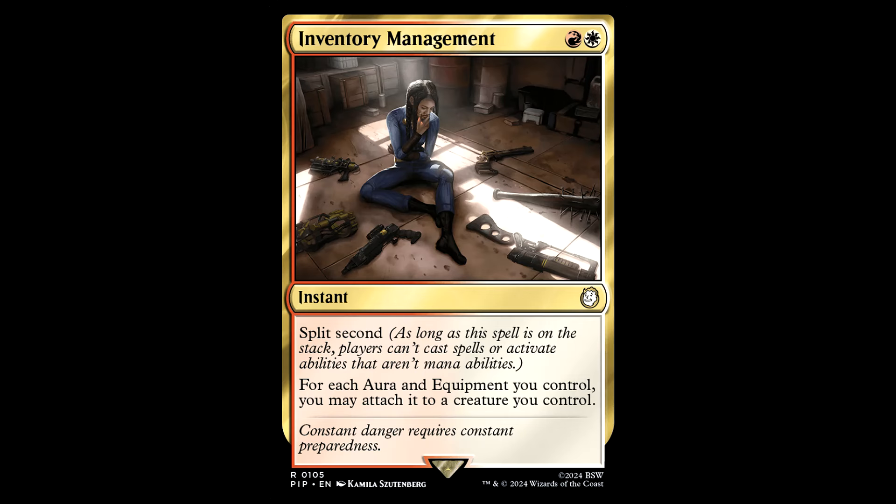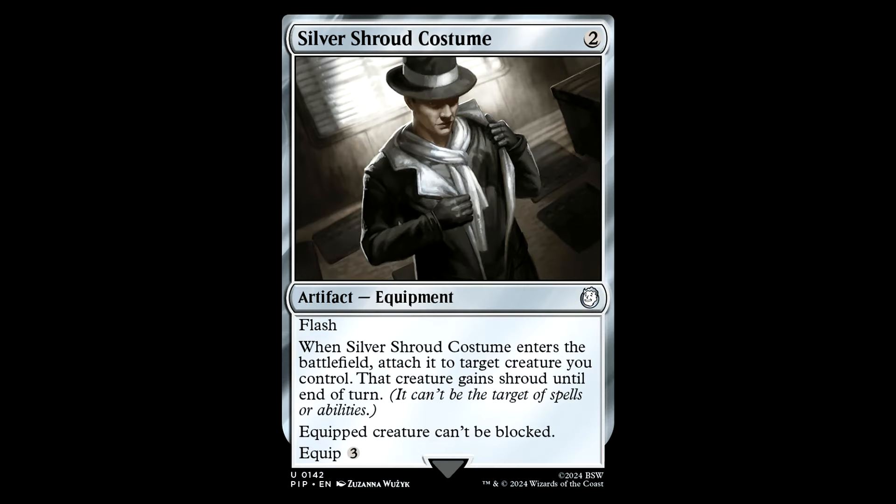Inventory Management — red and white for an instant with split second. For each aura and equipment you control, you may attach it to a creature you control. The fact that this has split second and can cheat all the equip costs is really nothing to be sneezed at in equipment decks. I think it's a staple. Use this in response to targeted removal too — you can switch auras to another creature.